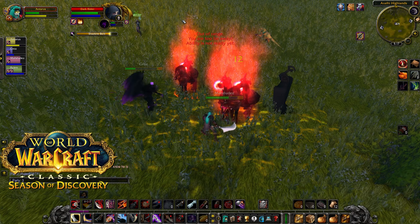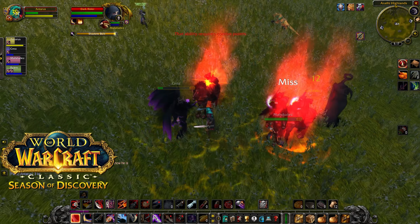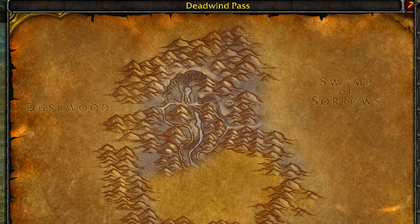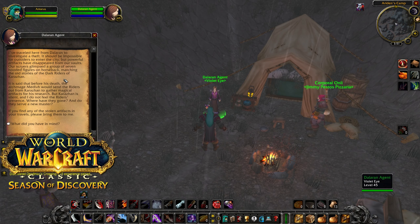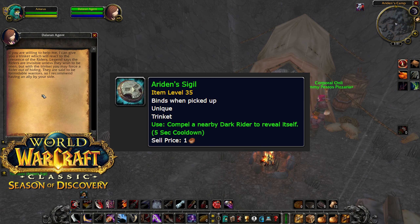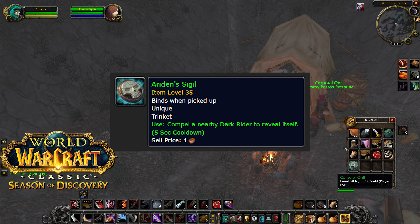To kick off this rune, you have to kill all of the Dark Riders around the world and loot the relics that they've been hiding from the Dalaran Agents. You have to head to Deadwind Pass, found between Duskwood and Swamp of Sorrows in the Eastern Kingdoms. Head to the eastern side of it, loop down the path a little bit, and make your way back up into this Dalaran Camp. This Dalaran Agent is going to give you a relic — the Aridon Sigil — which will allow you to reveal the Dark Riders from around the world.